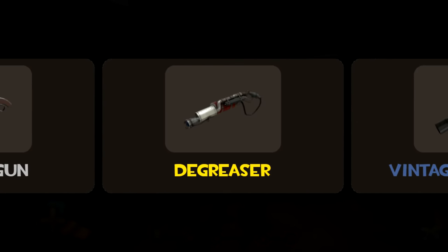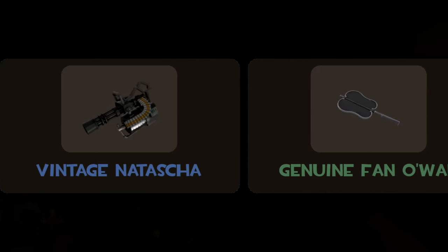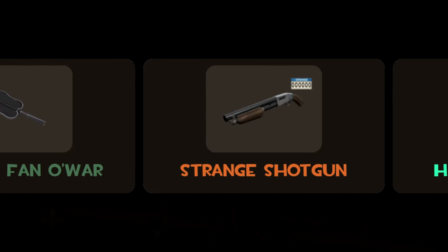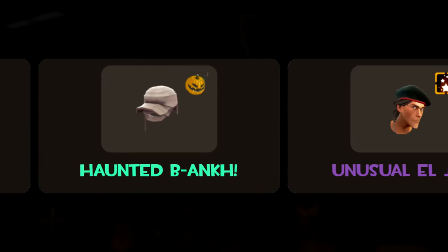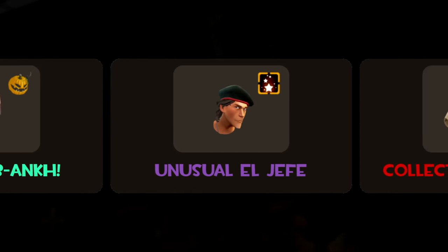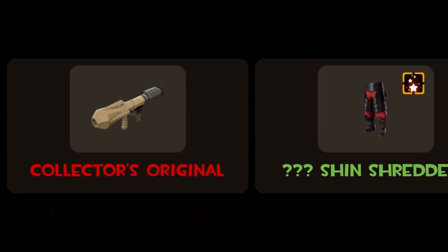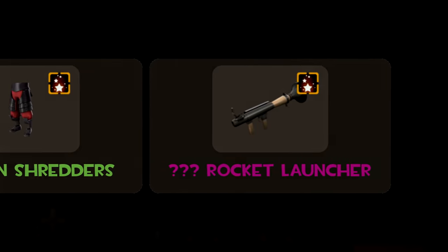If you've spent any amount of time looking at your or anyone else's Team Fortress 2 inventory, then you've probably noticed that item names will appear in various different colours. These colours represent what is known as item qualities, and they aren't just there for show, with every colour having a specific meaning behind it, and some qualities are much rarer than others, with their own history and interesting trivia behind them.